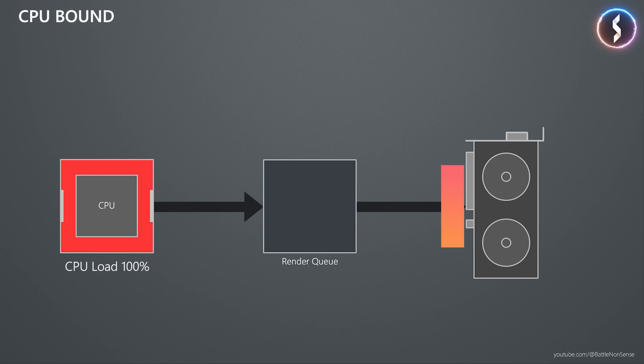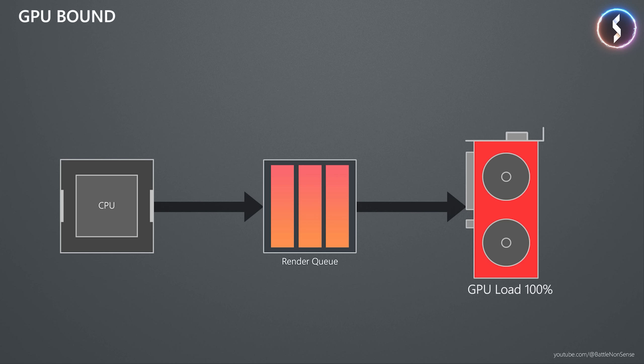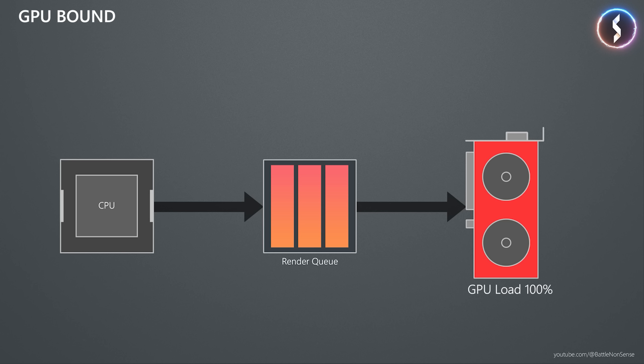Besides that, the CPU also has to deal with all the other processes and applications running in the background. So, to get the highest frame rate possible we need to max out our graphics card. To achieve that, our CPU must have the data for the next frame ready by the time the GPU finished rendering the current frame. We cannot have the graphics card wait for the CPU as that will reduce the frame rate.